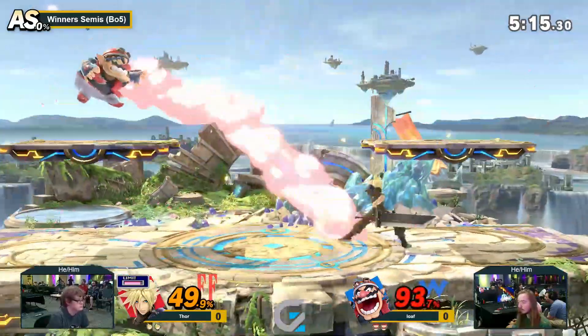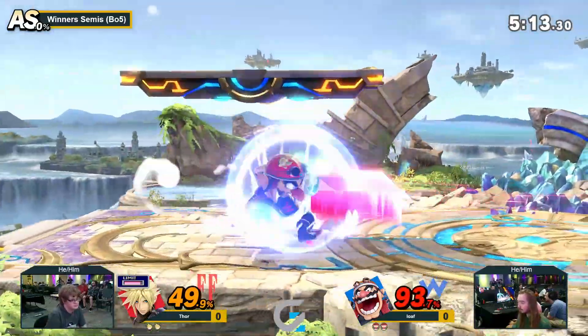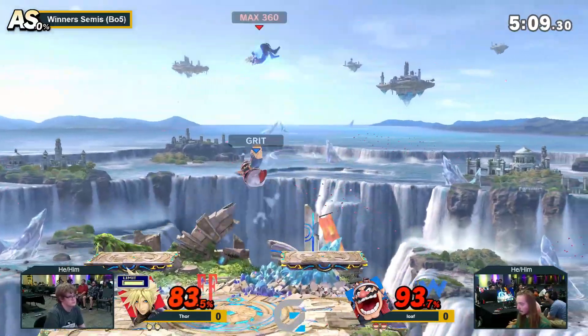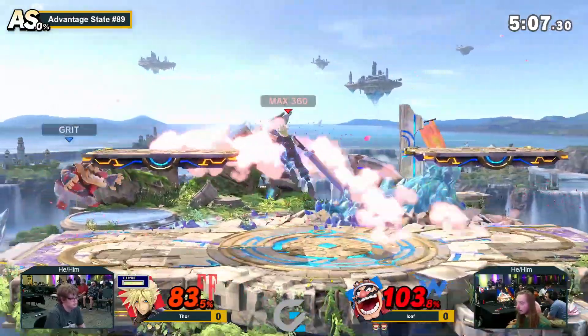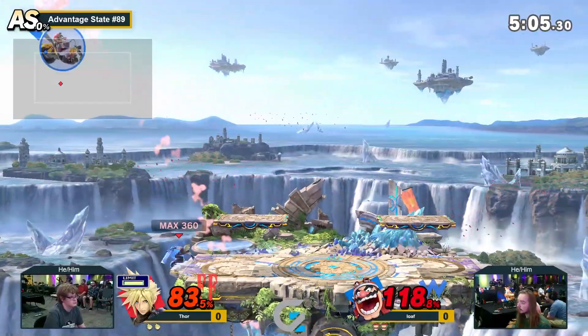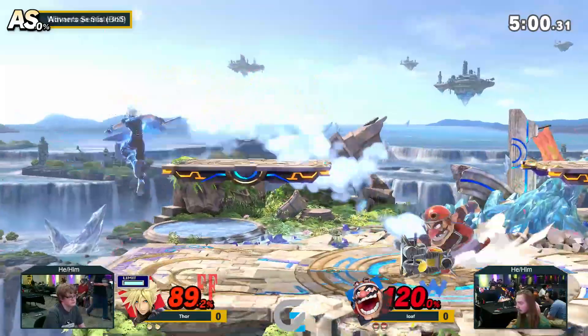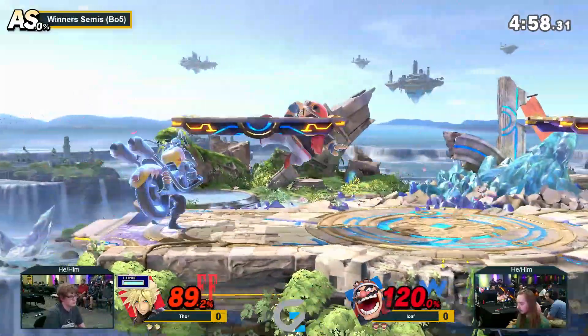Cloud's up-air also goes to the Z-axis, so his hurtbox shifts and dodges a lot of moves out of hitstun. It's one of the best moves to swing out of hitstun when you're in a combo — probably one of Thor's favorite moves in the game. What round is this? It's Winner's Semi, so one more set to Winner's Finals. Square to Laker. Also, how are you doing? Hi, Sean. I love you too.